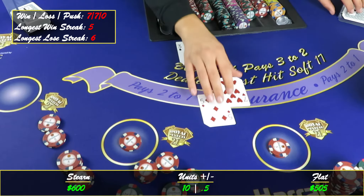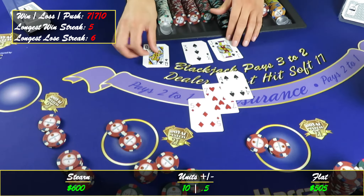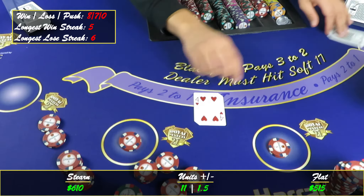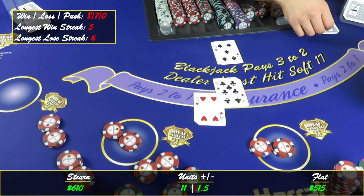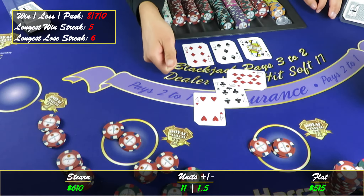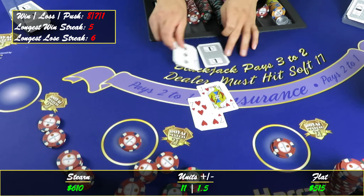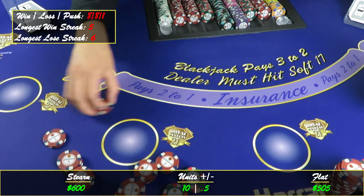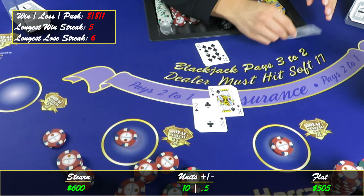Got twelve on a three — gonna hit it. Sixteen, thirteen — too many. Eleven — perfect golden opportunity right here, double down. Pick up this card — fifteen. We'll take that push. Seventeen on three, stay there. Six, eleven, twenty-one — perfect. Next level, level two. Got twelve on the ten — twenty-two.